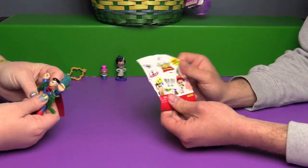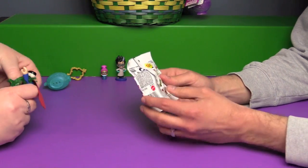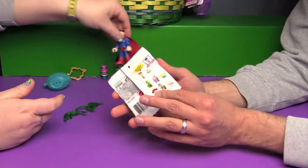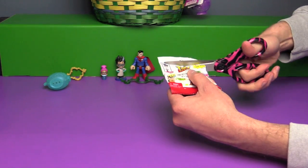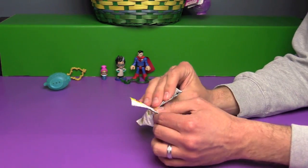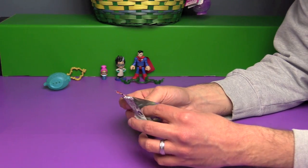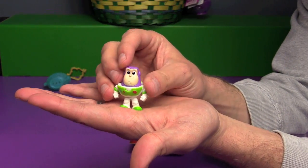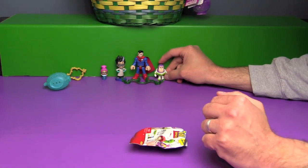Next up I'm opening up one of the Toy Story Minis — this is a series we didn't have, Series one actually. It says look for the rare special edition black and white Woody. We did a whole video where we opened a whole series. Oh look at the Buzz! I got a little Buzz. So cute, he's so adorable.